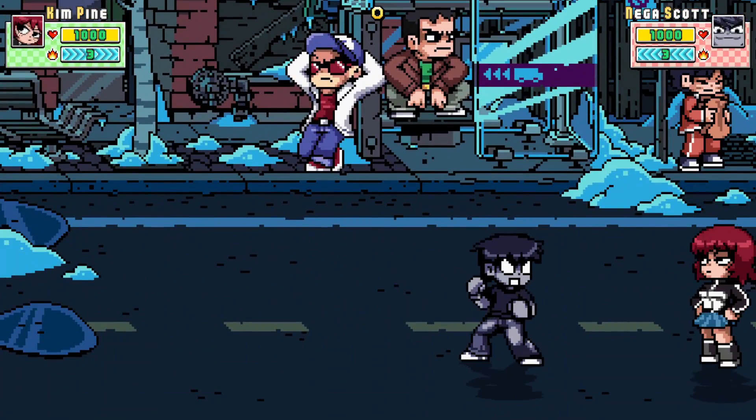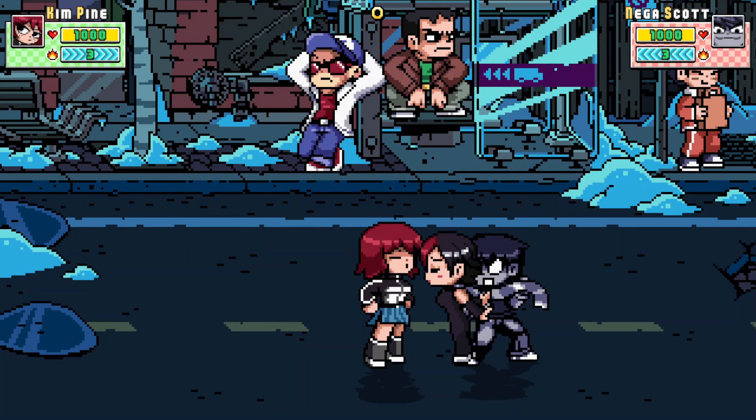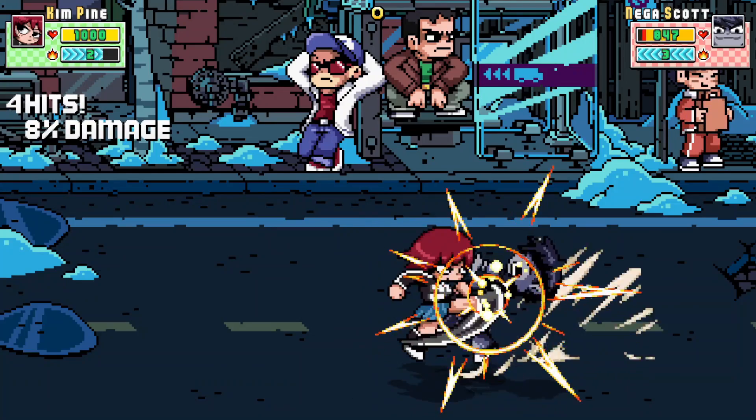Yeah, they can't block that. If they're looking at you and they see it, they're going to get hit by it. So that's a free little stun thing you can do. If you catch somebody with Knives, get another stun in and then do your combo — whatever you want to do from there.